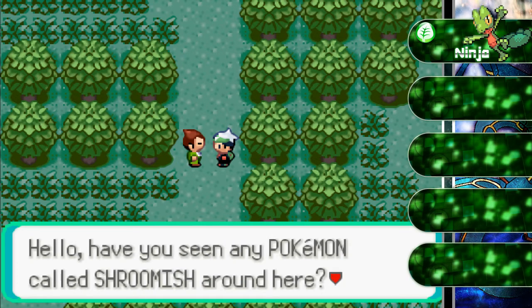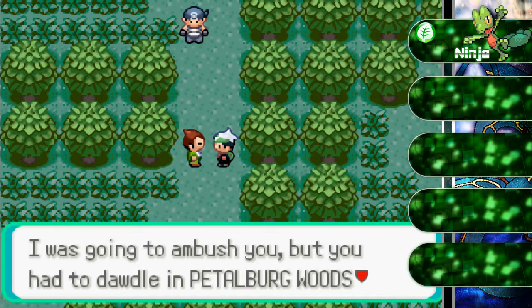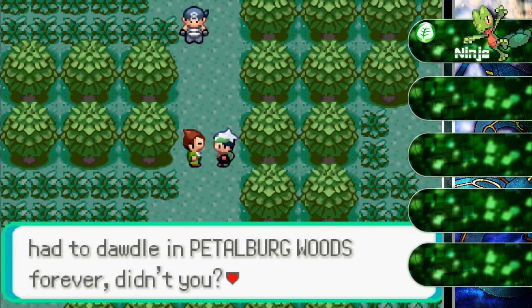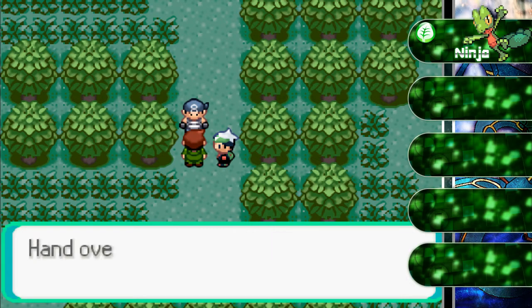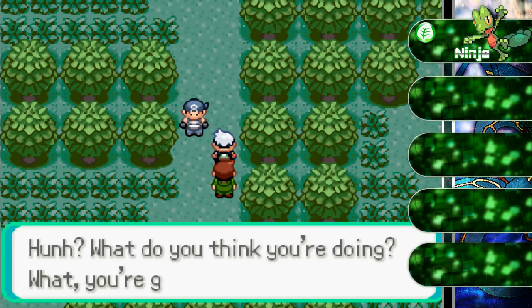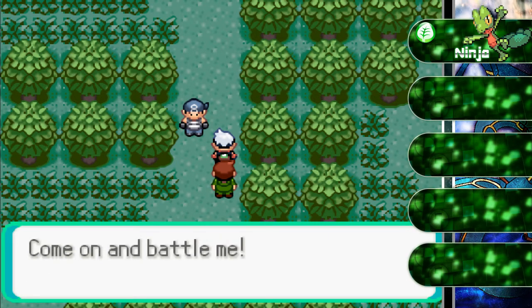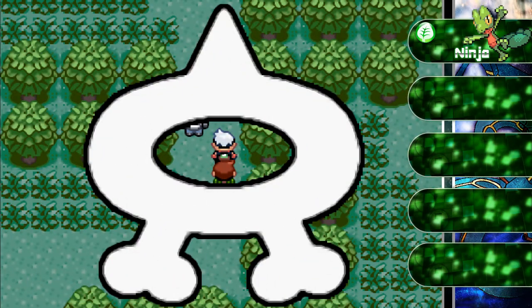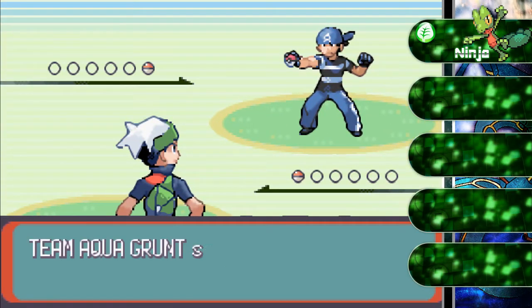Have you seen any Pokemon called Shroomish around here? I really love that Pokemon. A Team Aqua grunt appears, demanding the Devon Researcher hand over his papers. The researcher asks for help, and the grunt challenges us to battle. You're gonna protect him? No one who crosses Team Aqua gets any mercy, not even a kid. Come on and battle me. Apparently we have some kind of team here — Team Aqua is in this game.